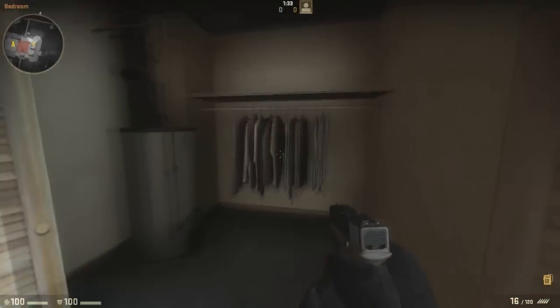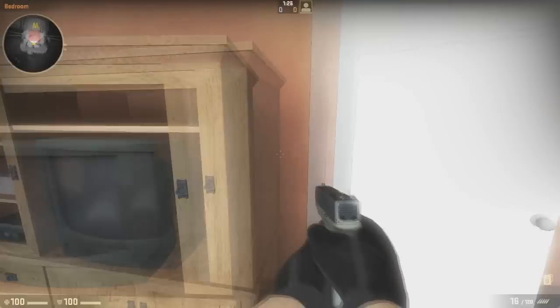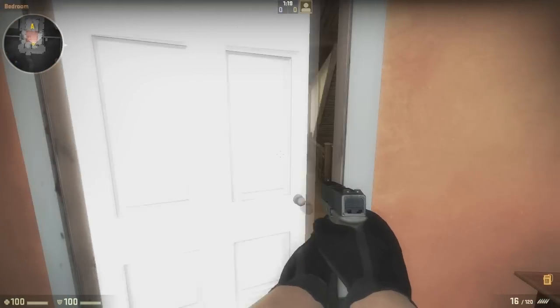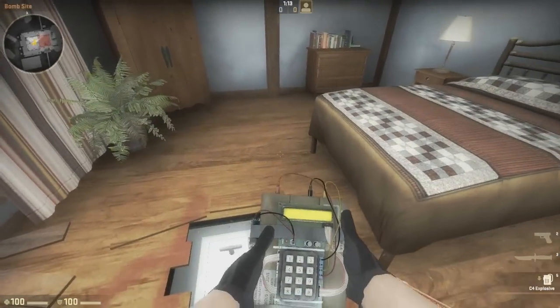Then rush up there to take anyone who's pushing up, or just sort of hide in here. I'm not too sure how it looks with the props. All these doors can be closed, so you can sort of hide yourself away and hope that people don't see you. These are all the upper rooms — there's nothing too much here, just the bombsite to plant here.